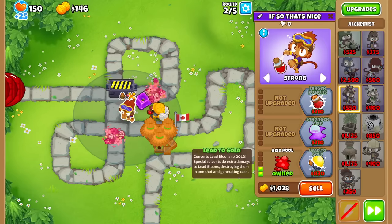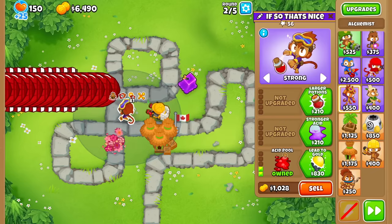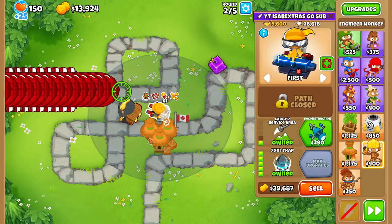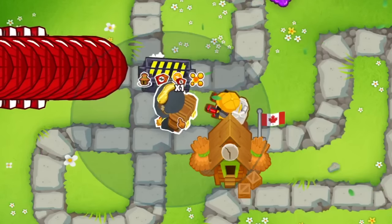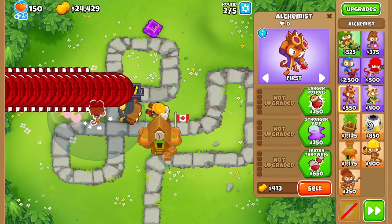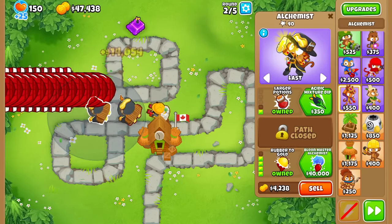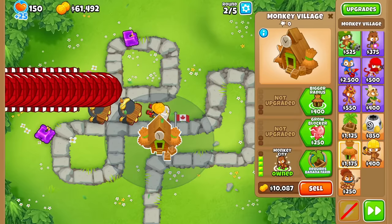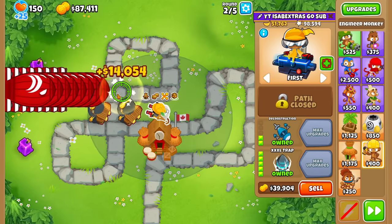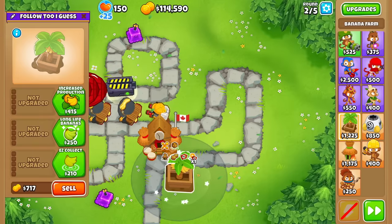I need to make $2,000. Got it. Now we should be making bank. 11,000 - see that? 14k. Let's make sure everything gets Robo to Golded. Another one, and another one. We'll just cross path. And another one. Let's go for Banana Central as well. This is ridiculous.